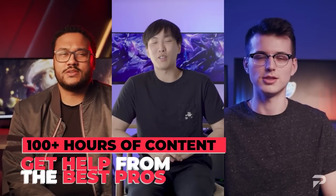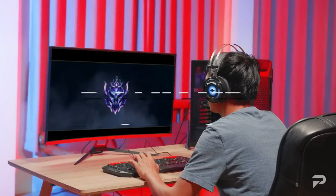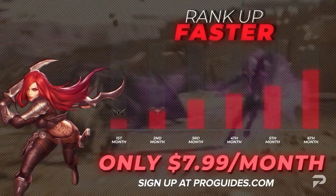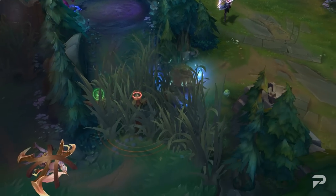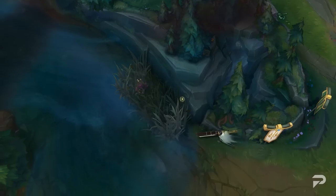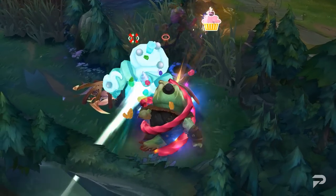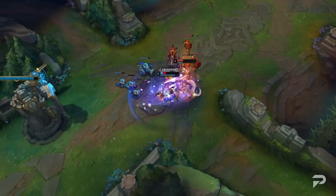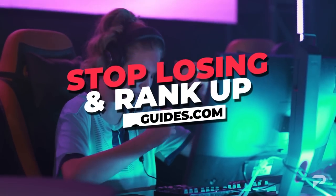Before we continue on, we want to remind you all to check us out at ProGuides.com. With our new $7.99 monthly subscription, you can take your gameplay to the next level with brand new course and bootcamp content. If courses and lessons aren't your thing, don't worry — we have challenger-level coaches that are available 24/7 to help you out. As a member, you'll even get a 10% coaching discount. So go check us out and enjoy the ProGuides family. Let's not waste any more time and dive back into the video.